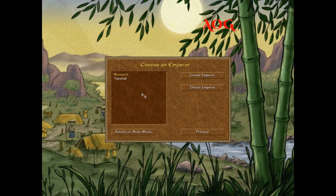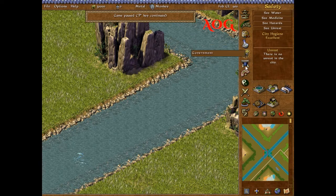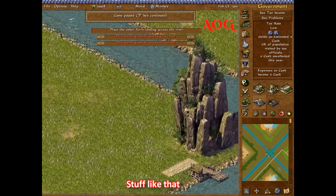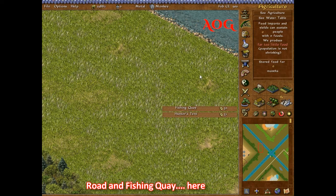So let's get to the map. I'll move this so it doesn't cause a problem for me, like my house disappearing and stuff like that. We're gonna leave one empty space so that we can have our road and fishing quay here.